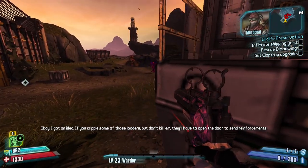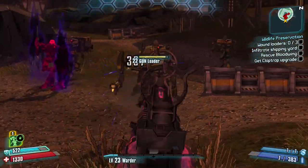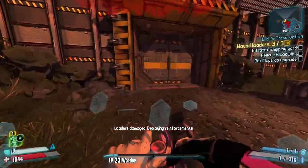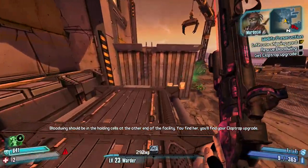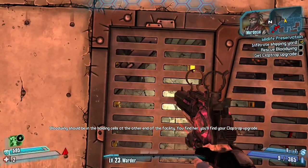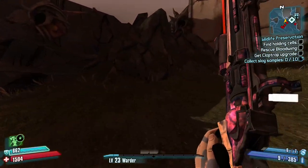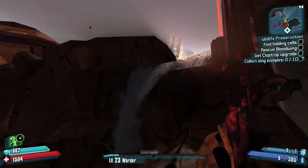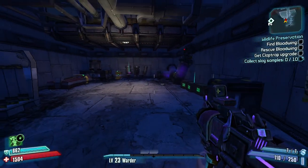I damage the three loaders and make my way through the map, going to open the door to send in reinforcements. Once at the area before the Bloodwing feather, I kill the loot midgets once just to see what I can get.